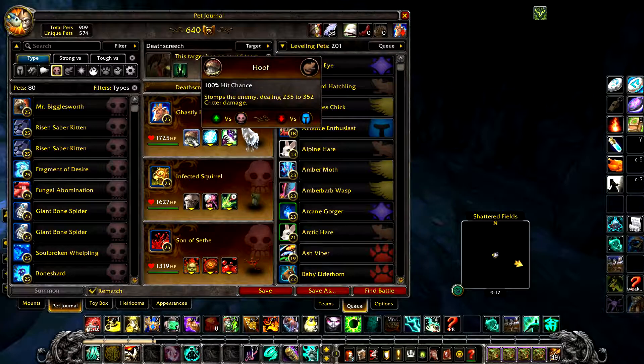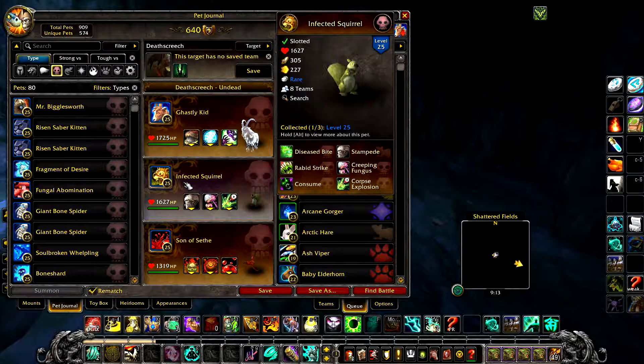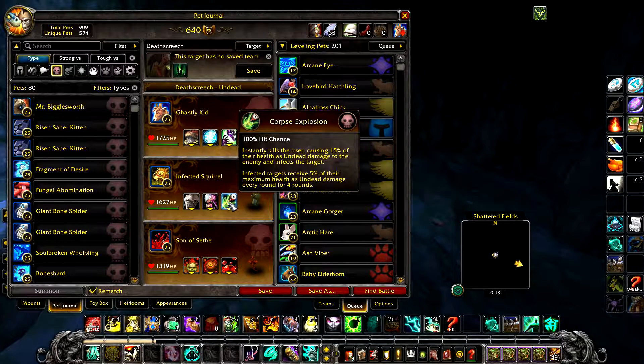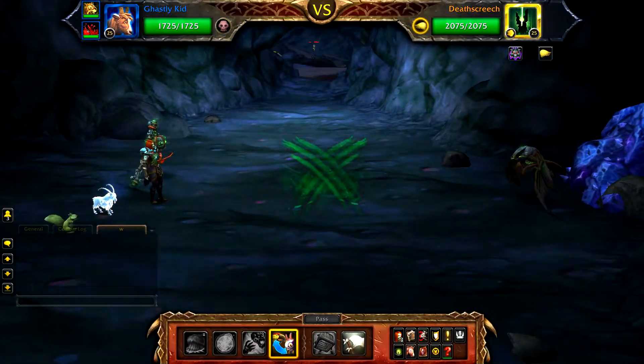Your first pet is a Ghastly Kid with Hoof and Horned. Your second pet is an Infected Squirrel with Stampede, Creeping Fungus, and Corpse Explosion. Your final pet is any level 25 undead pet, just in case of some bad RNG.